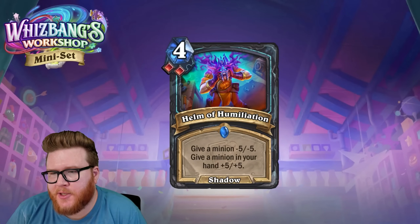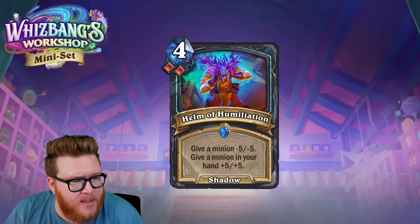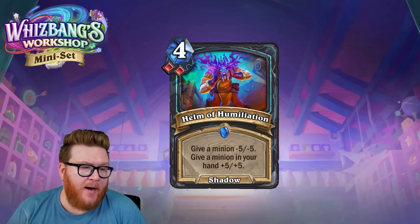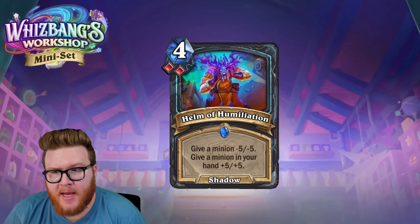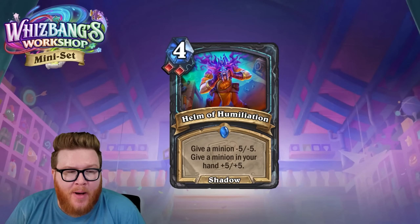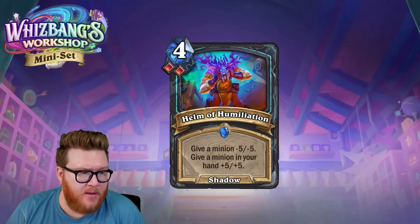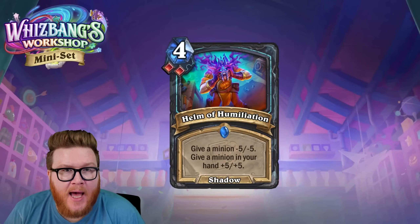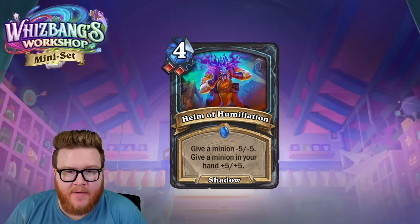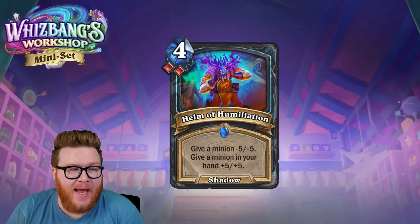You have to weigh the low sides too — it won't always be those high rolls, and there will be moments where this feels awkward. That's the problem with the archetype in general: pacing, rhythm, and consistency. Helm of Humiliation does look a little more immediate than some hand buff cards, but I don't think it's enough to push that archetype, especially requiring double blood runes.